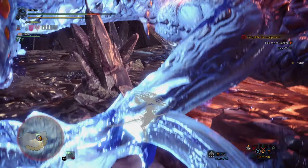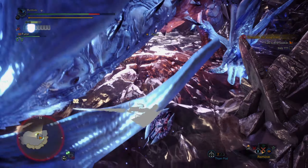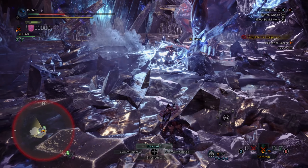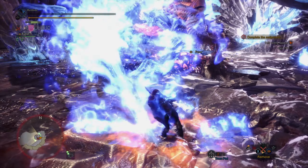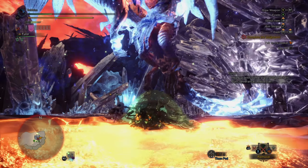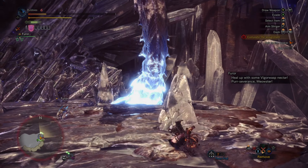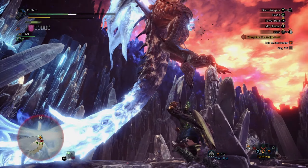He just dragged me — thank you, I appreciate that. Charge our shield because I was about to ruin everything. Oh, I keep forgetting — that's so stupid! At least Fury's got us. I wish I had brought Flash Pods. This Fire Blight is gonna kill me — I think Fire Blight has done more damage to me than he has, which is really frustrating.